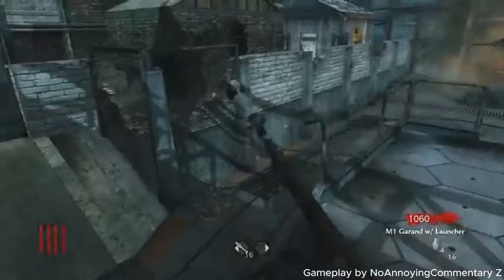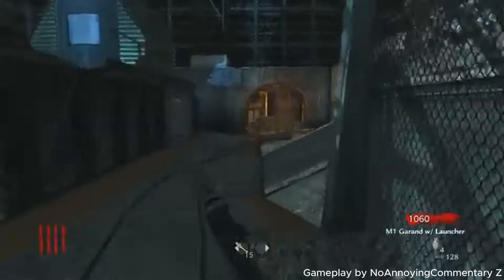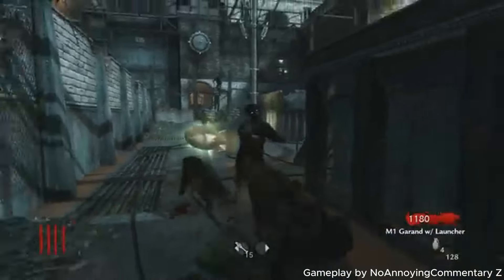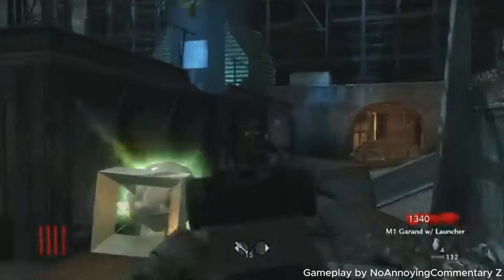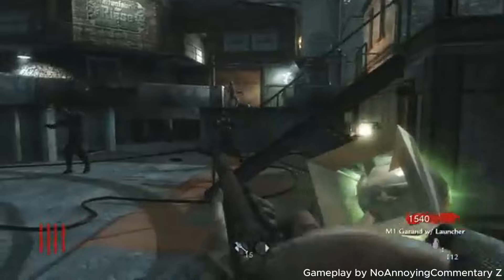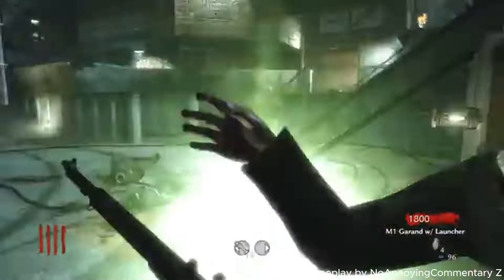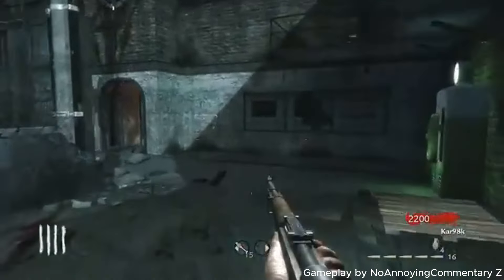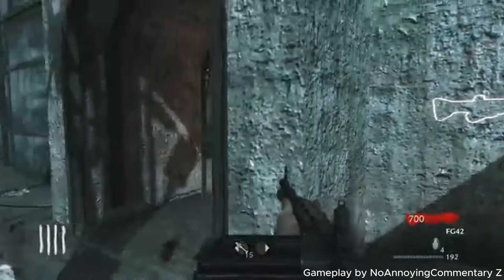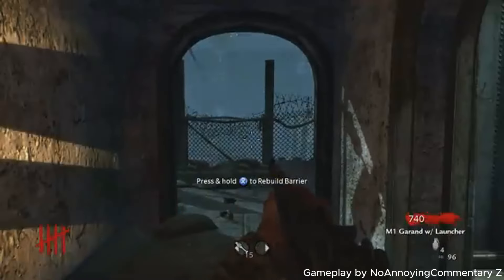Perks like Juggernog allow you to take up to six or eight hits — I believe the older games were six but Black Ops 3 or 4 bumped it up to eight. Speed Cola allows you to reload faster, making wonder weapons and machine guns a thousand times better because those reload times are crazy — three to four seconds is just enough time to get swarmed. Due to the low RAM in original Xbox 360s, early zombies was just a weird state; they were still figuring out how the game should play, experimenting with what's too overpowered and what isn't.